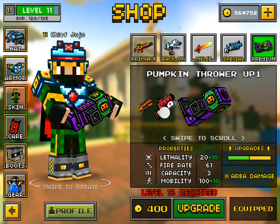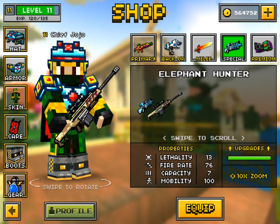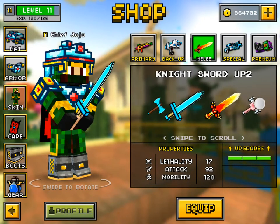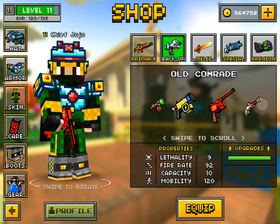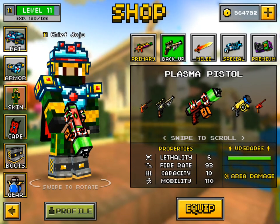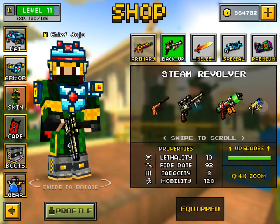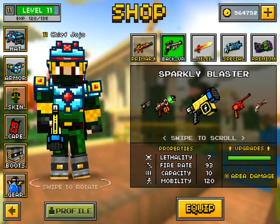The pumpkin thrower is really good and can one-shot anyone. For our special gun we have the freezer rifle, and melee I love — the fire demon. For the backup we have our plasma releaser, but I want to change that. Let's get the steam revolver, I really like it. Actually, the sparkly blaster is my favorite.